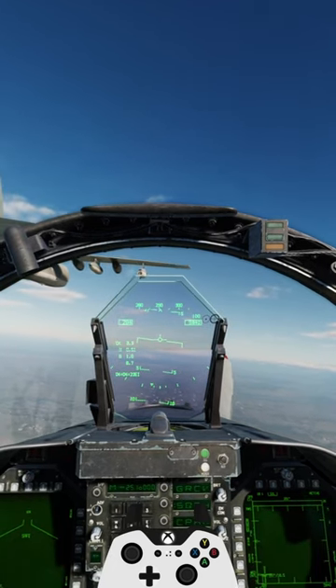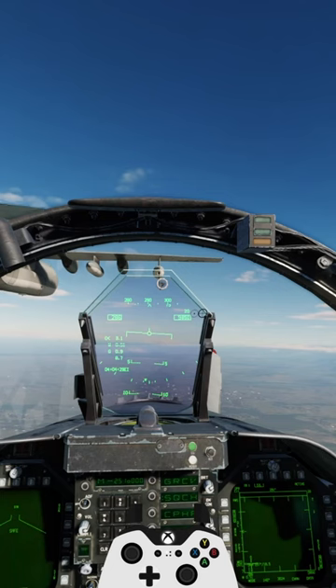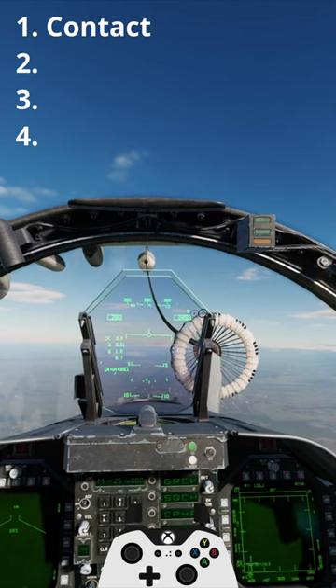Ready, pre-contact. Clear contact. You can ask any seasoned DCS World pilot, and they'll tell you — the most satisfying thing isn't the carrier launches or dogfighting, but instead it's those four little words: Contact. You're taking fuel.